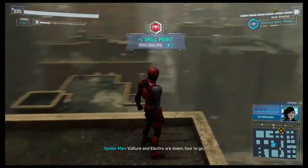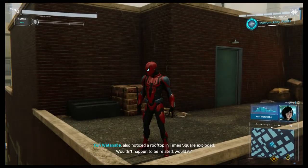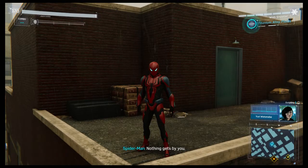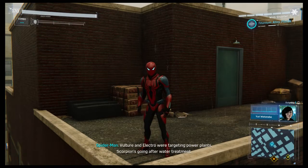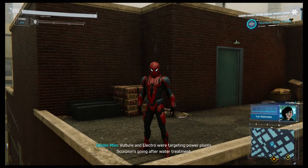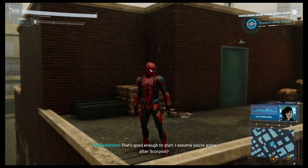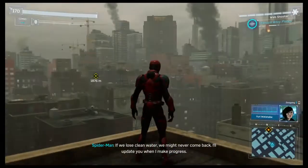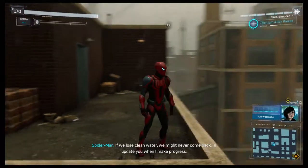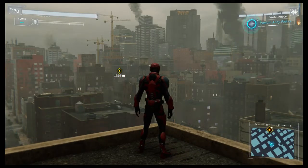Time to update Yuri — 'Vulture and Electro are down, four to go.' Yuri: 'I also noticed a rooftop in Times Square exploded — wouldn't happen to be related, would it?' 'Nothing gets by you.' It was Octavius's staging ground — he's using the villains to pull apart Oscorp. Scorpion's going after water treatment, Rhino's targeting something along the shoreline. Yuri: 'I assume you're going after Scorpion next?' 'Yeah — if we lose clean water the city might never come back. I'll update you when I make progress.' Two down, four to go.